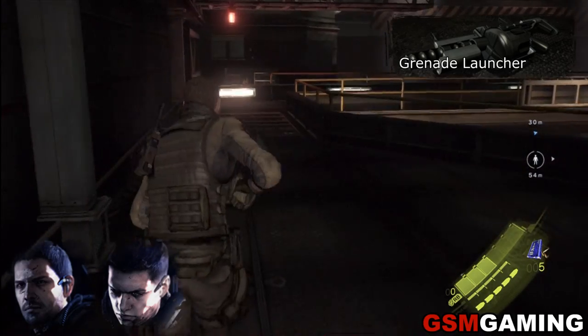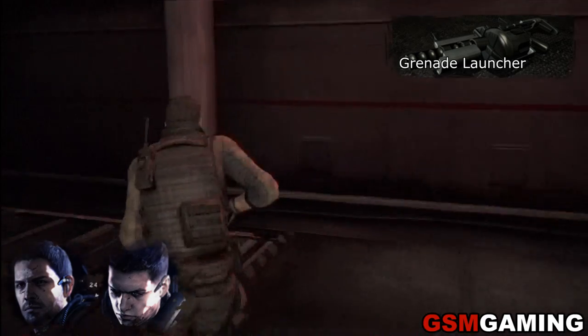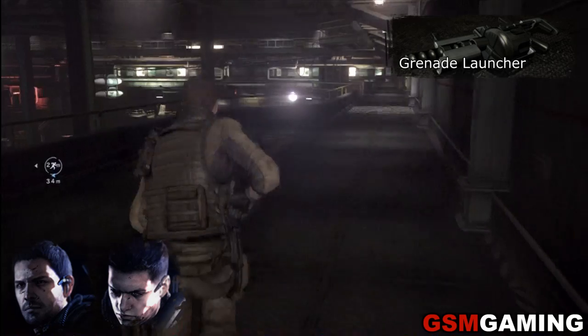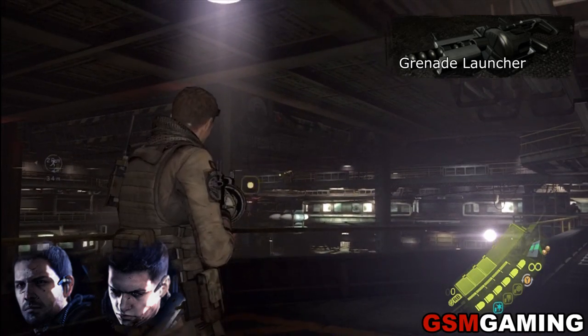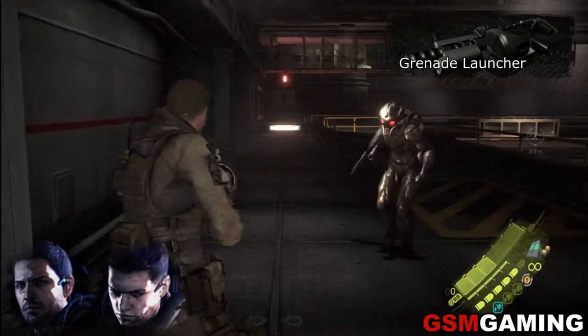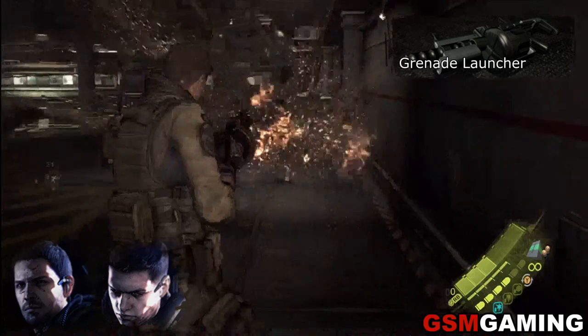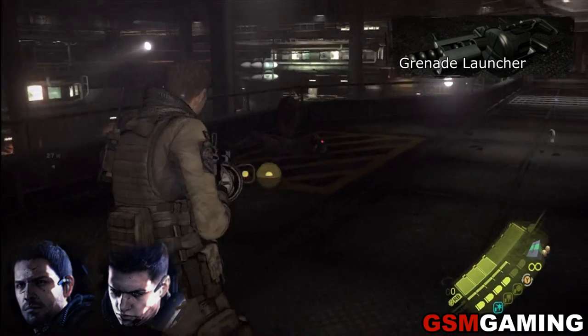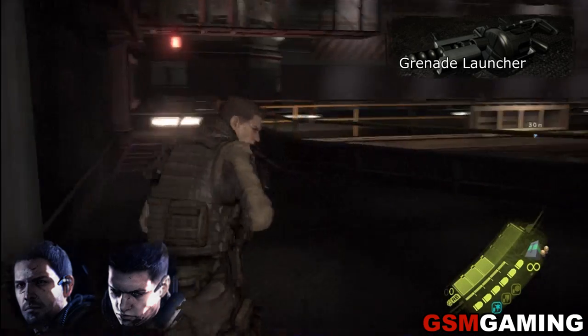Moving on from Assault Rifles, we have some unique weapons. The first one is the Grenade Launcher. It has three ammo types — which type you use doesn't matter, they all count as Grenade Launcher kills. The Grenade Launcher is very strong so you should have no problem spinning up kills with this gun. It's only usable by Chris and Piers, but you have more than enough opportunities in Chris's campaign to rack up kills with it.